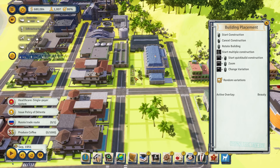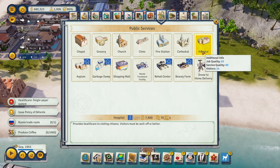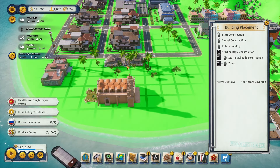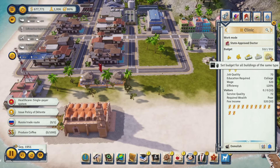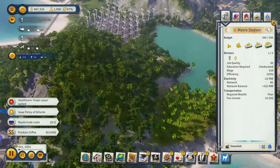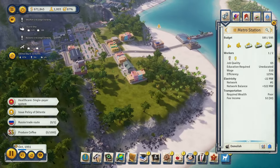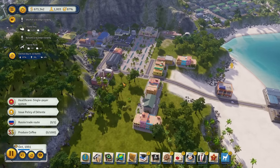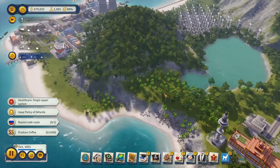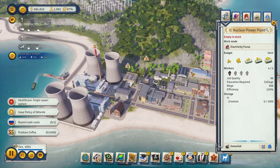These people are also going to need medical care. I'm thinking just a clinic here — max out the budget, modern diagnostics and the other upgrade. They'll have metro station access, and we'll build a normal big hospital somewhere around here. We're spending money very quickly but keeping everything balanced so it's fine. I think I'll come back to this area after a while — we just really need electricity right now, hopefully someone's bringing uranium.